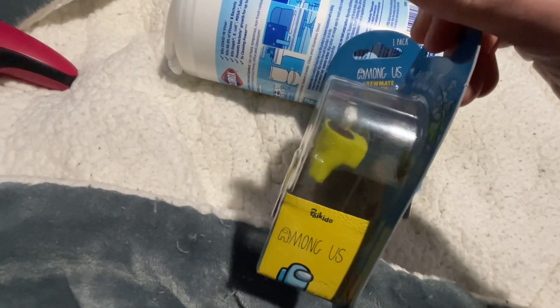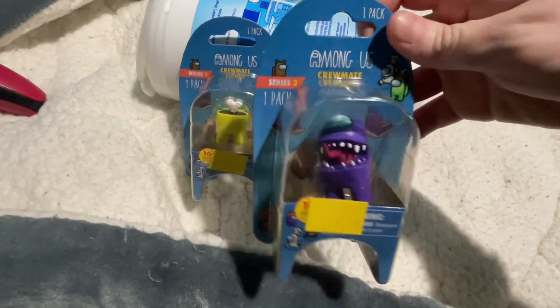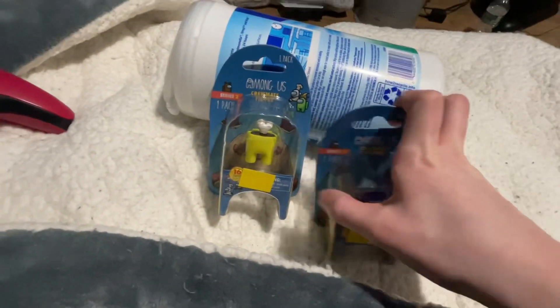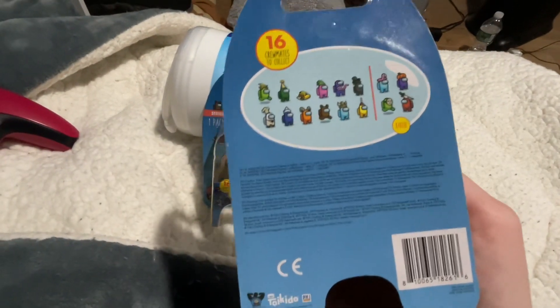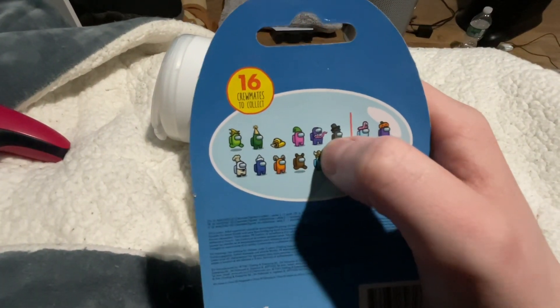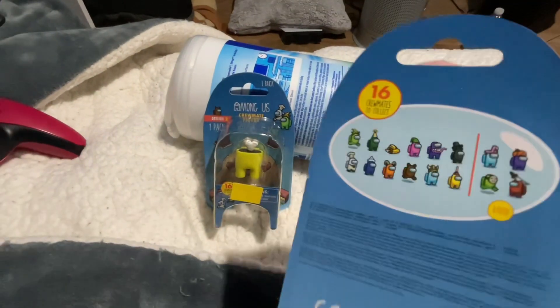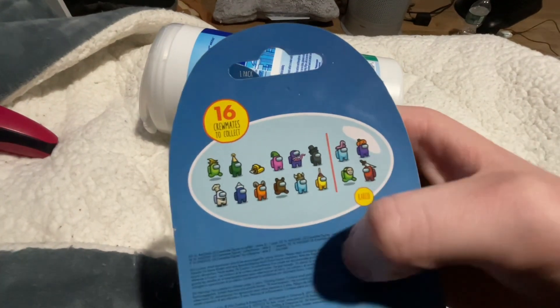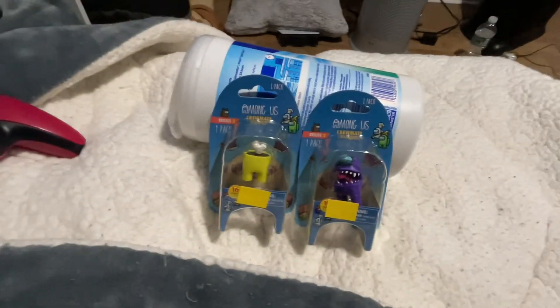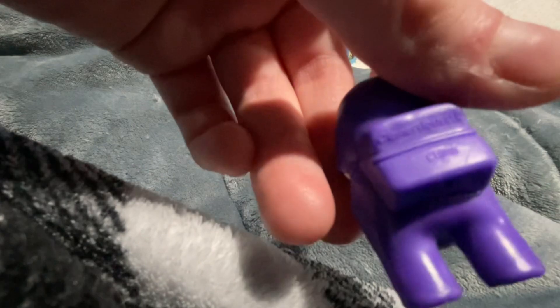We have yellow's dead body right here, just look around it, and right here we have a little 360 of this one too. Now we're gonna open them both up. Here's the back — everything you can collect. I haven't got them all, I only got these two for now. So this is the imposter hide-and-seek guy purple right here, and dead body right here, and the rare ones are like all these four.